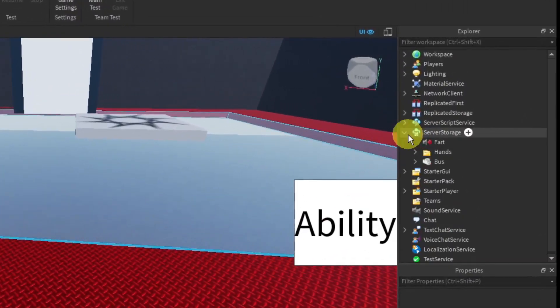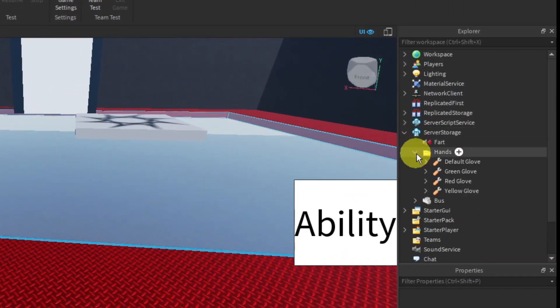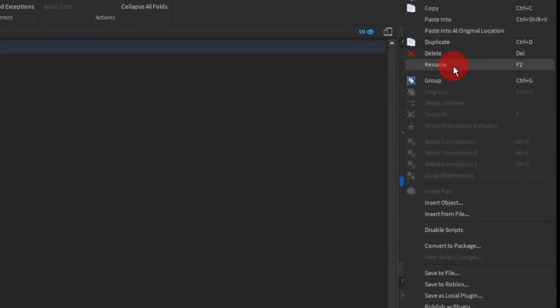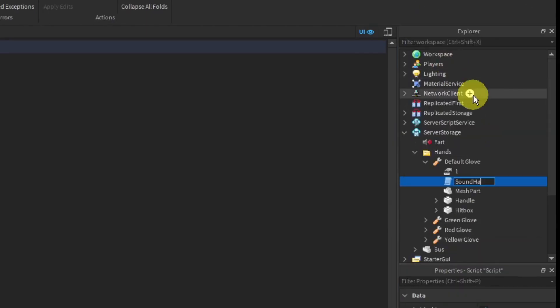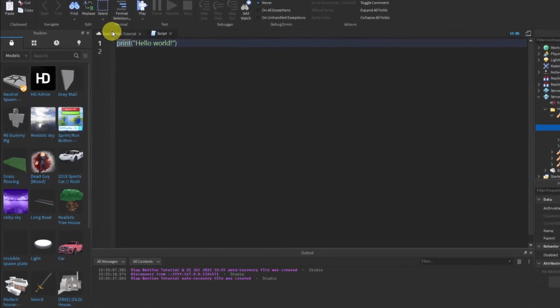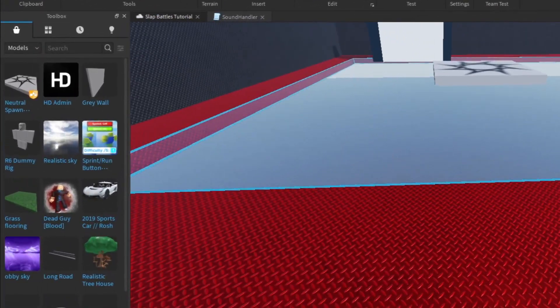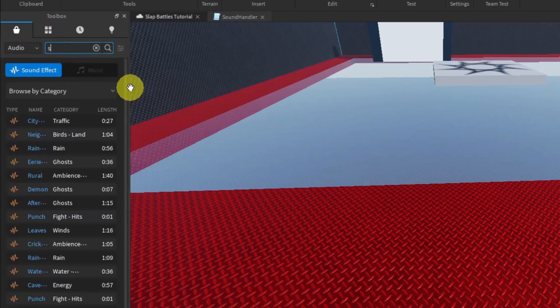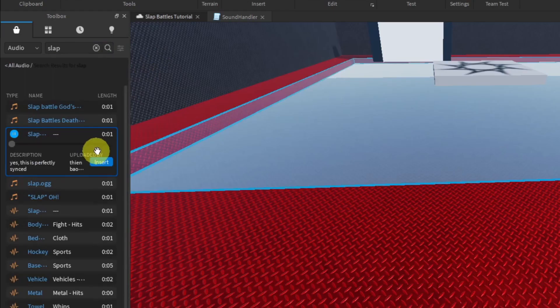Open up Server Storage, open up the Hands folder, and choose a glove and insert a script. Go ahead and rename the script to 'SoundHandler'. Before we do anything, go to the Toolbox, open up the Audio tab, and get a slap sound effect — this one right here is good.